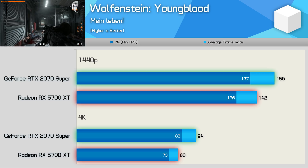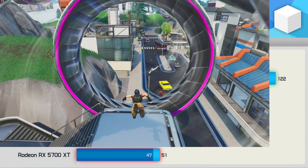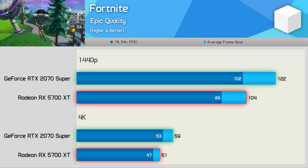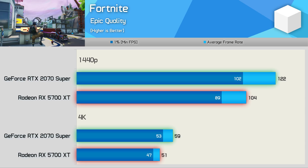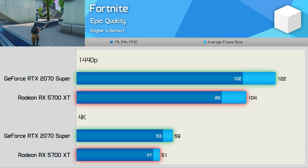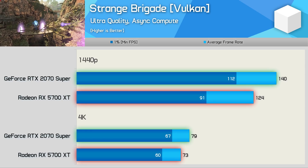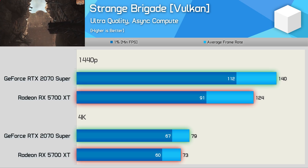Wolfenstein Youngblood plays best on the 2070 Super, though at 1440p with maximum quality settings we're still seeing over 120 FPS at all times with the 5700 XT, so how much that extra 10% matters is really up to you. Fortnite players will want a GeForce GPU — the 2070 Super was 17% faster on average at 1440p, almost enough to justify the 25% price increase. In Strange Brigade, the 2070 Super is now 12% faster at 1440p with a 23% stronger 1% low result.